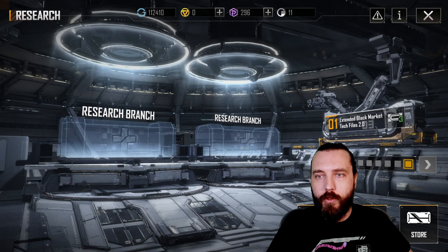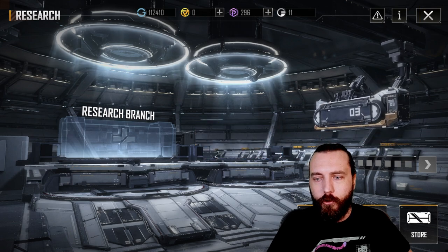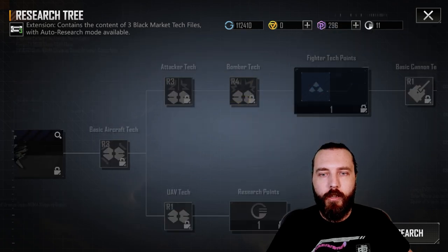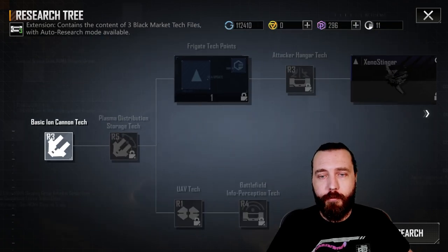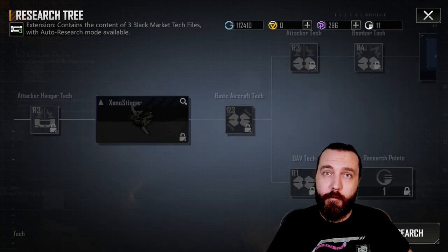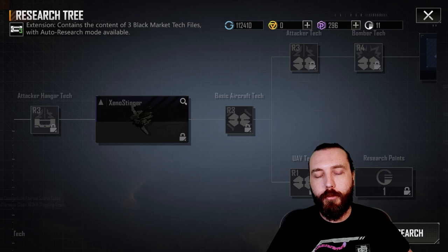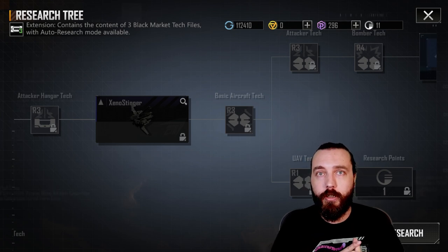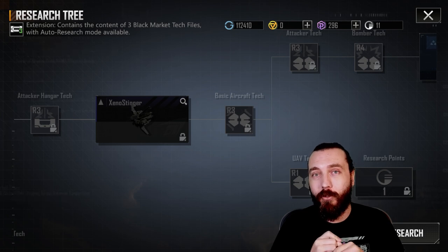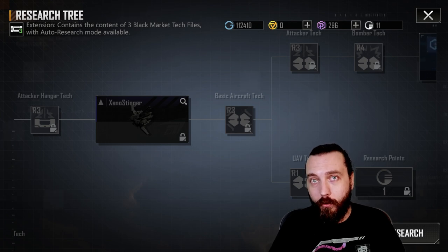I'll pick up one of the triple boxes now just to show it off. Jumping into the black market, I got a Xenostinger. With the triple box I can hit auto research, which is very nice. We got frigate tech points and a ship blueprint. If you have a duplicate blueprint — for example I already own the Xenostinger — you get the chance to get the variant, which is the defensive type. That's one of the ways you can pick up variants of ships.